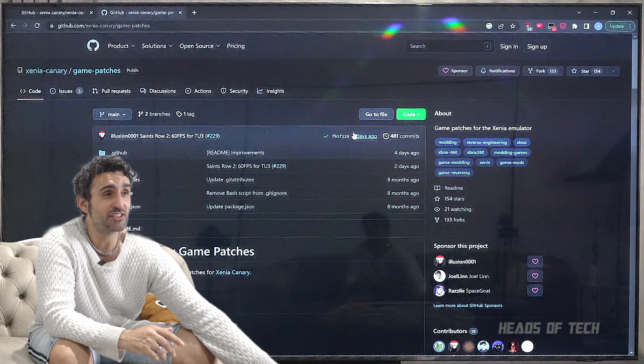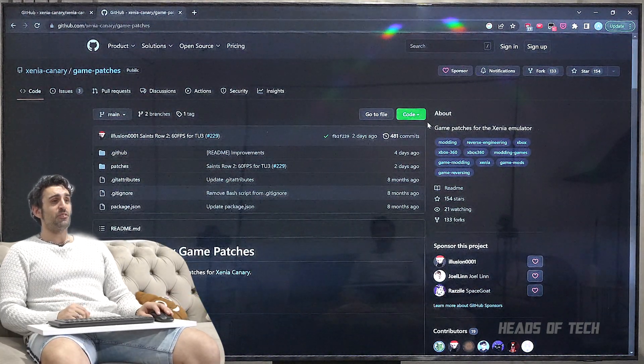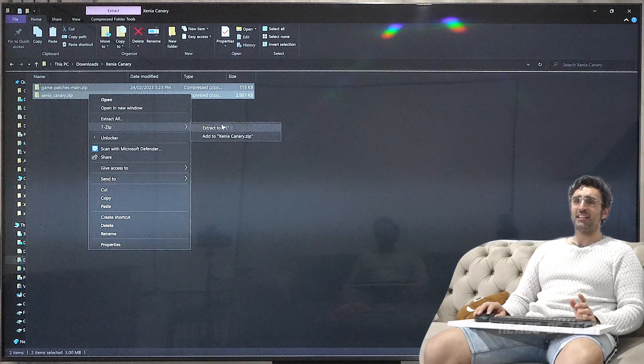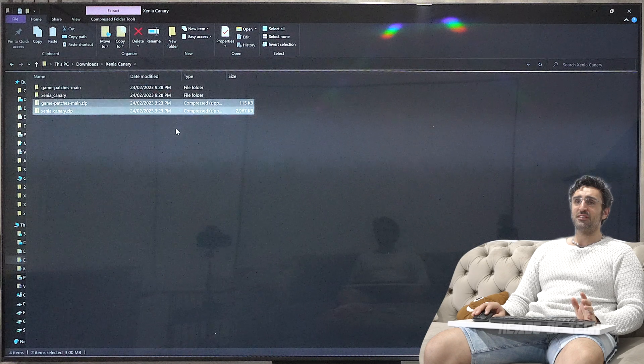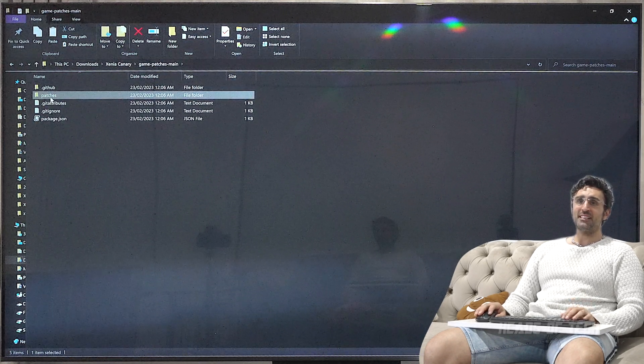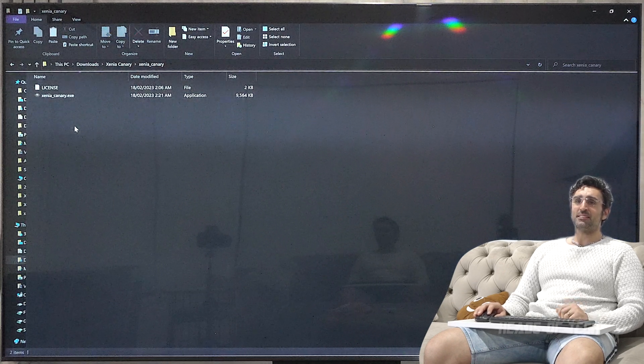Download the patches too because you get some optimizations and you can do cheats in the game. Click on 'Code' and download the zip. Now you have both files downloaded — just right-click and extract the folders. Then go inside game_patches main, you want to go inside, find the patches folder, copy that folder and put it in the Xenia Canary folder.